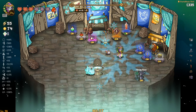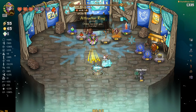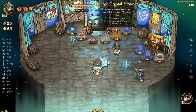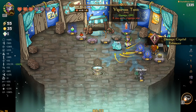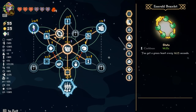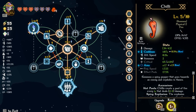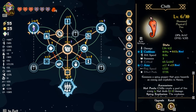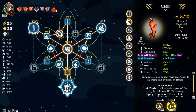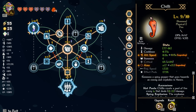We'll take this — increase damage right out the gate. Cooldown, I'll take this one. I need chilies, I need summons. Cooldown works, damage and summons. One attack speed is not really worth it in my eyes — I'll definitely take the cooldown or damage and summons instead.